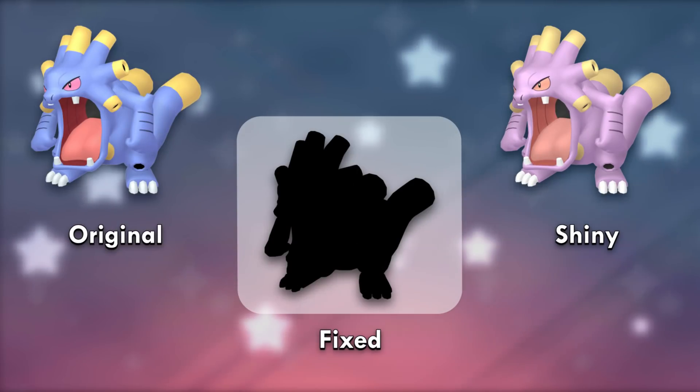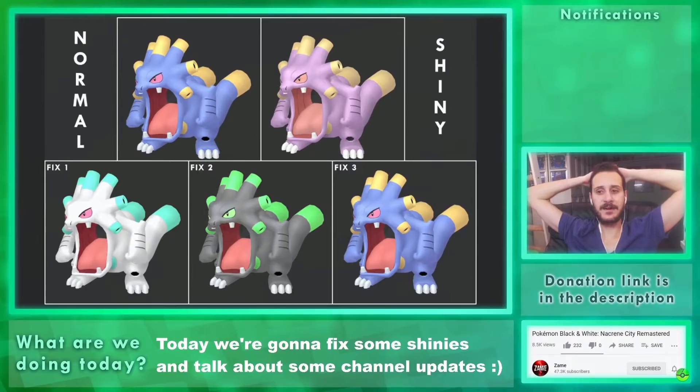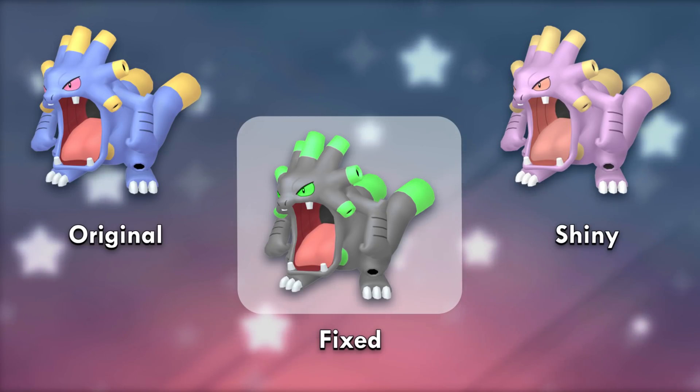While Exploud's shiny is irritatingly indistinguishable — I guess it does reference Whismur — I've always wanted to see Exploud with an obnoxious and loud color scheme. I love this shade of green. Next I made a radioactive Exploud, and then a pastel colored one following the philosophy of the first. They're all magnificent, but the radioactive one won with 52%. It's scary and cool — something that looks dangerous and unapproachable.